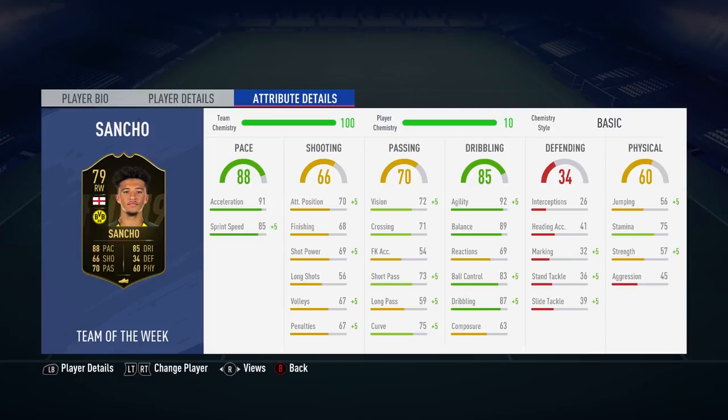Let's take a look at this guy's in-game stats. On this page there are some good-looking stats, but there are also some absolutely terrible ones. The dribbling department looks great — he's got 92 agility, 89 balance, 87 in-game dribbling and 83 ball control. That's all well and good.